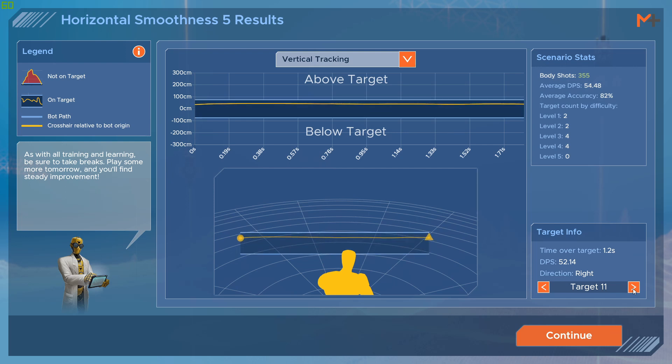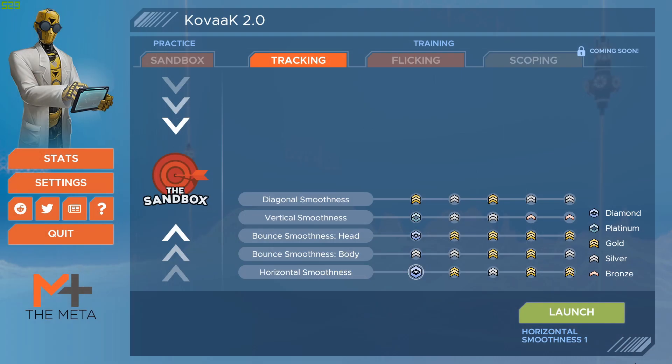The tracking trainer is free for anyone who owns Kovaak's at the time of release. Moving forward, there will be a small cost to access the content.